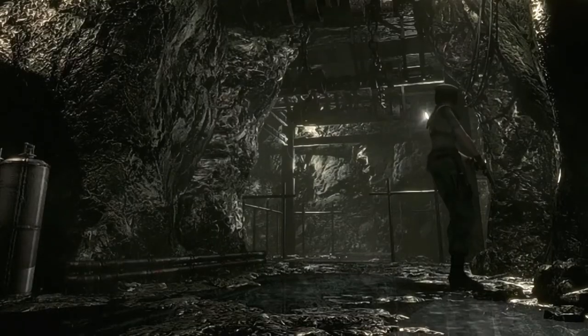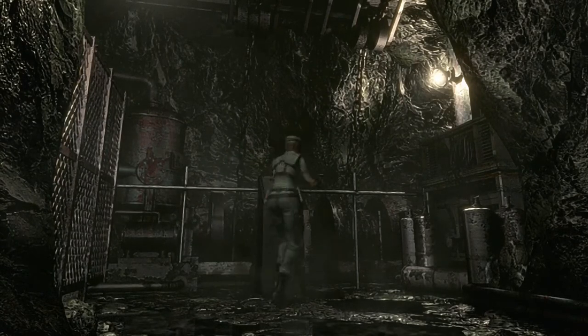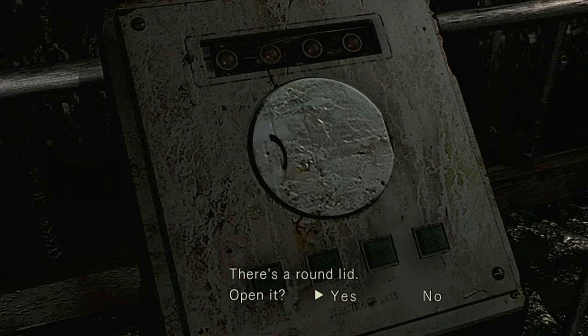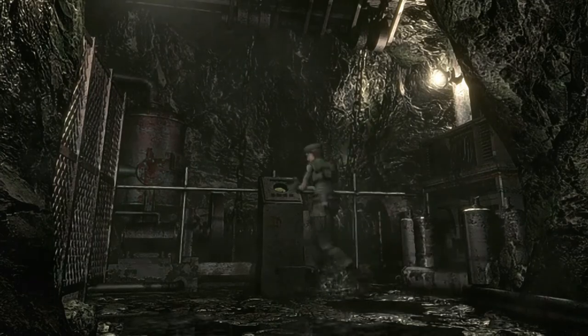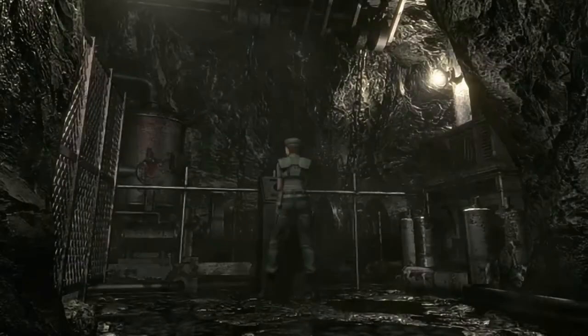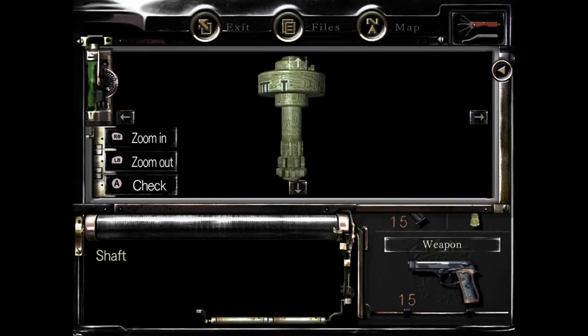There's something else in here somewhere. What the hell is this? The elevator's power source — there's a round lid, open it. I need to stop just pressing buttons. Game, do you enjoy screwing with me? What the freak was that? Okay, let's take this. Will you take the shot? I hate you, but yes, we will definitely take the shot.